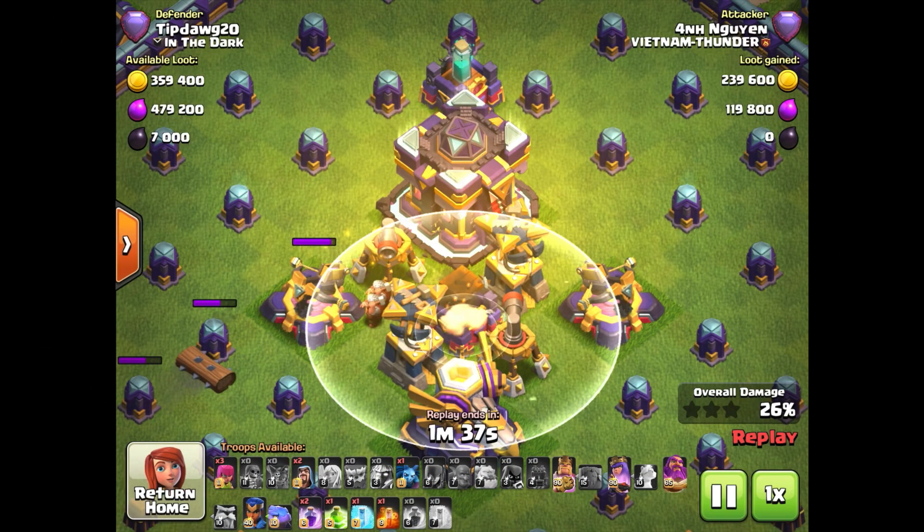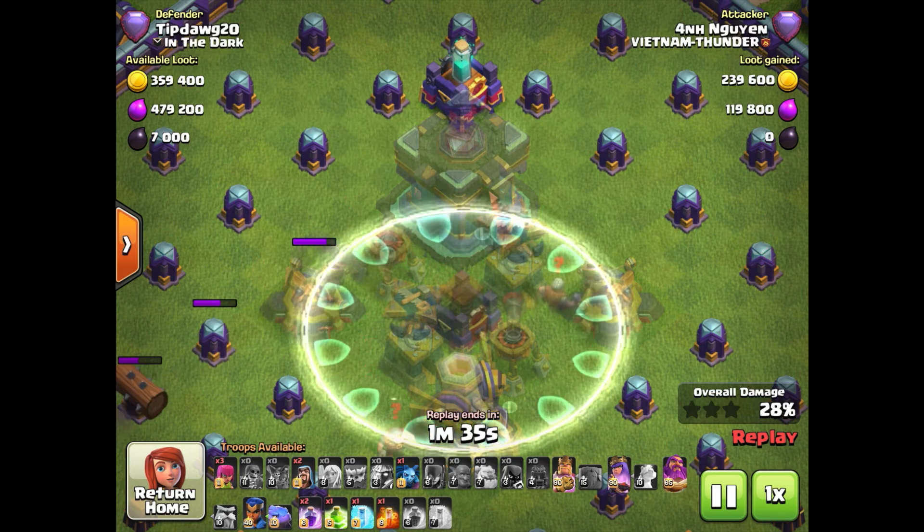Let's not forget those annoying spell towers, whether they were on Invisibility, Rage, or Poison. But in Town Hall 16, we get a better version of the cannon and a better version of the archer tower — albeit very cool better versions — but we also kind of already have that in the game.